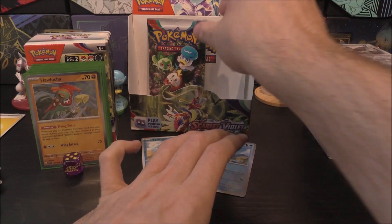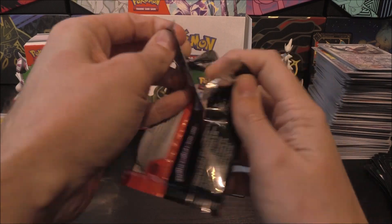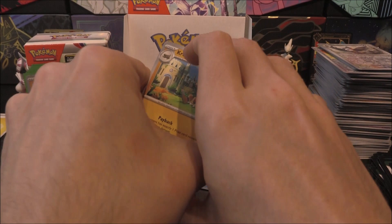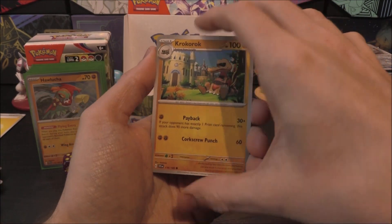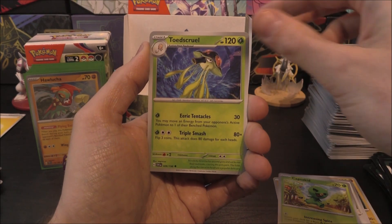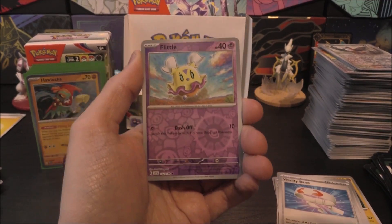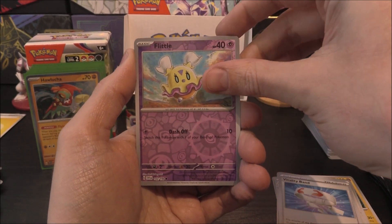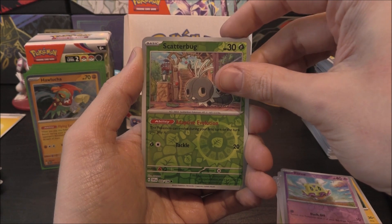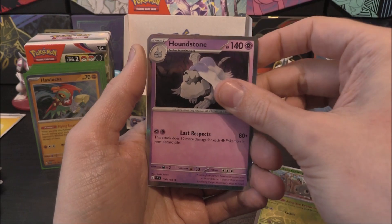Let's see what happens in this last pack. Might just have been the one pull, or are we on for a double? Last pack: Croagunk, Mankey, Squawkabilly, Capsakid, Toadscrawl, Maushold, Vitality Band, Flittle Reverse, Scatterbug Reverse — can we go for something in the rare slot? Three, two, one — it's just a holo Houndstone. Eight holos at the end there.